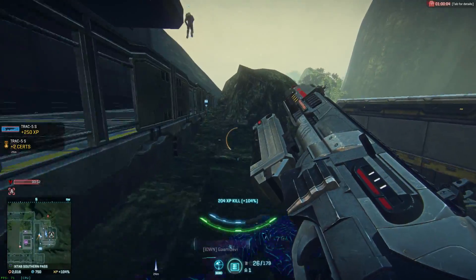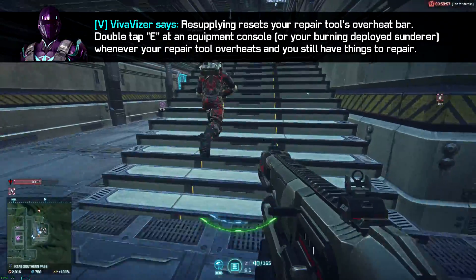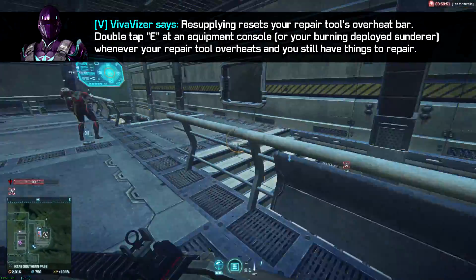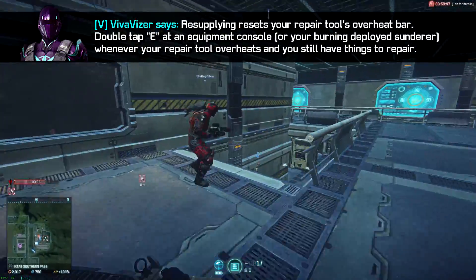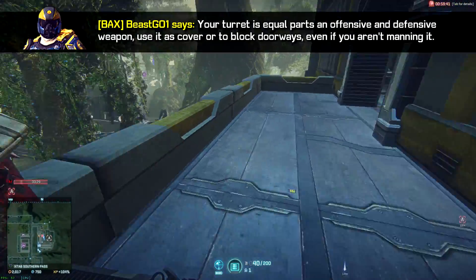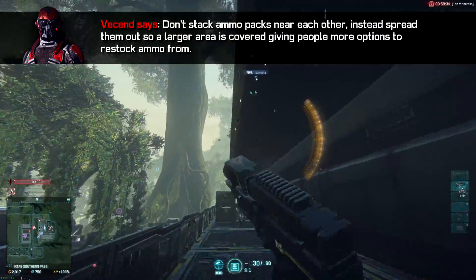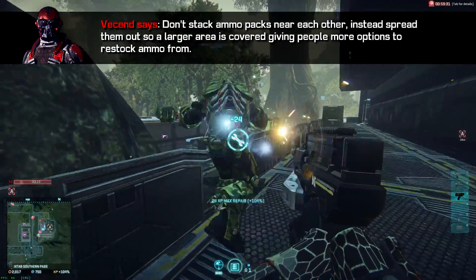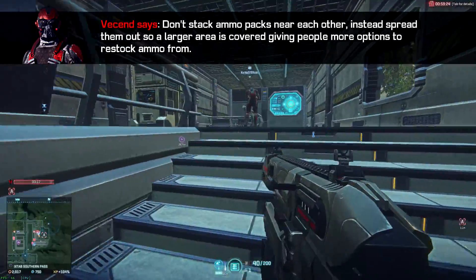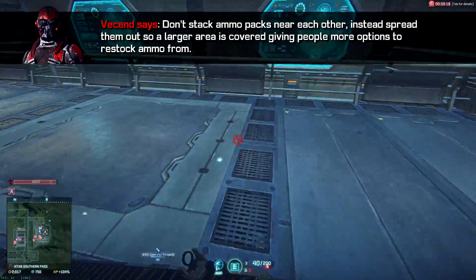Before we cut you loose, let's take a look at some helpful advice from veteran engineers throughout the community. Viva Visor says: resupplying resets your repair tool's overheat bar — double tap E at an equipment console or your deployed Sunderer whenever your repair tool overheats and you still have things to repair. Beast G01 says: your turret is equal parts an offensive and defensive weapon — use it as cover or to block doorways even if you aren't manning it. Visend says: don't stack ammo packs near each other; instead, spread them out so a larger area is covered, giving people more options to restock ammo from. And just to be clear, if you see an ammo pack that's already on the ground, go put yours somewhere else so that more players receive the benefit.